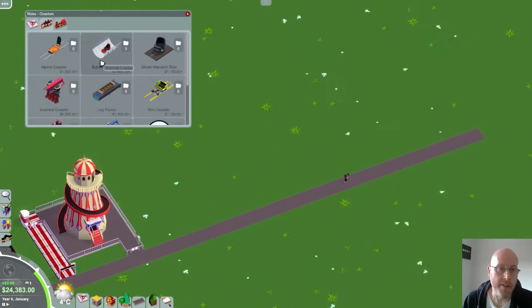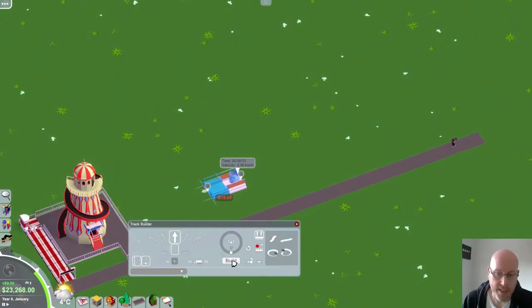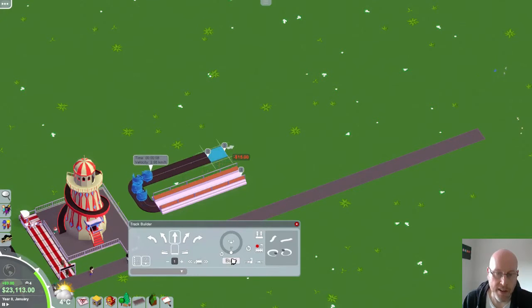The only other ride added officially is a Ghost Mansion ride — think of it like a haunted house type ghost train ride. If I build one, a nice basic simple one. This ride has a turning mechanism in it, so as the cars go round they can actually be turned to face a different direction. So for instance I can get it to face that way, build a few bits of track like that.